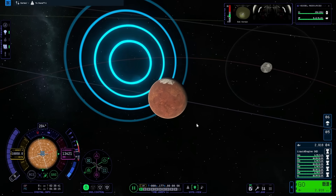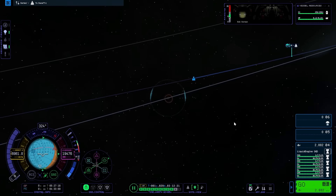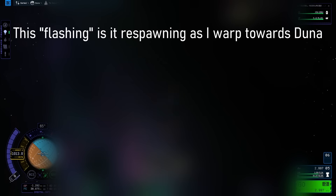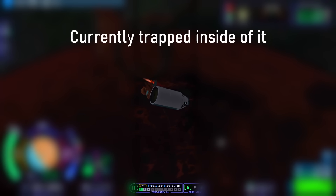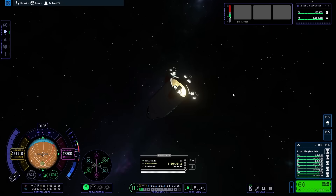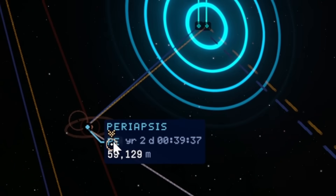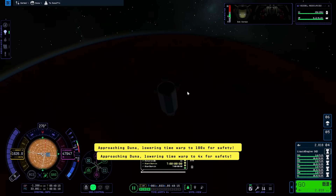Zooming in on Duna in the map view, it looked really good and I was excited to see it up close. I did a quick time warp to get closer, but got a little too close — I warped way into the sphere of influence and blew past Duna. I did a quick reload, but ran into a bug where a random rock kept spawning inside my rocket for about 10 minutes, causing massive parts to blow off. The developers told me this was an accidental bug I shouldn't share, which is why the footage is blurred. A full game restart fixed it. I then made a short maneuver to enter Duna's atmosphere at around 33,000 meters.